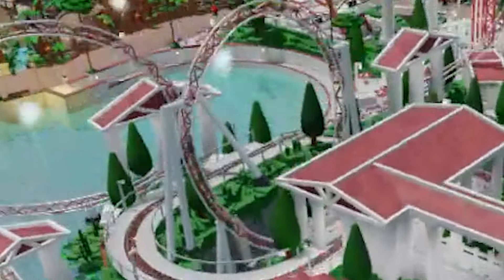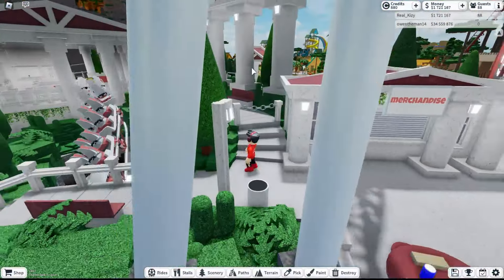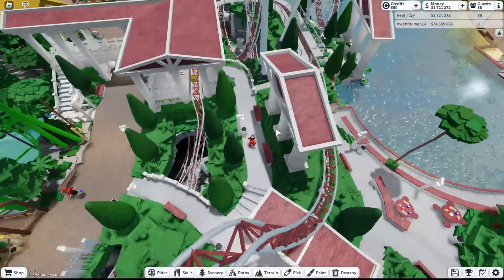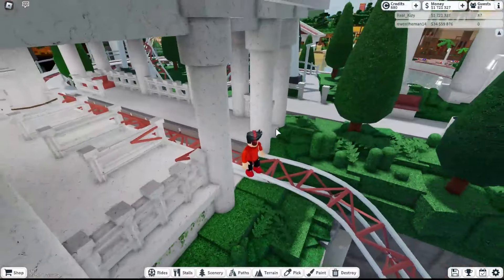I want to ride this one right here — it looks pretty sick. Let's ride this ride. Cool merchandise — oh, they sell merchandise on a stand. That's different. Oh, did it just leave — dang it, we just missed it!